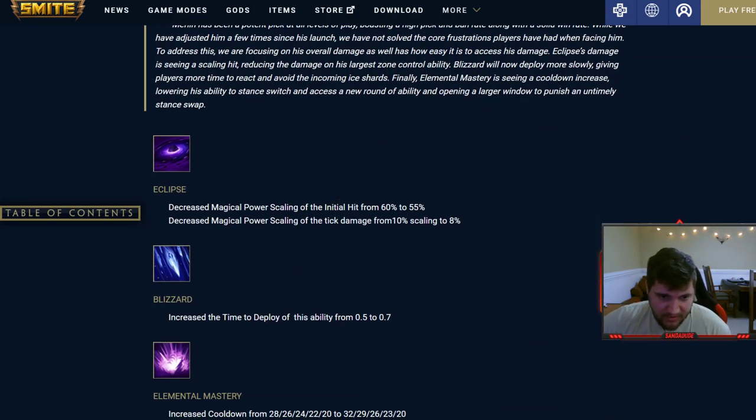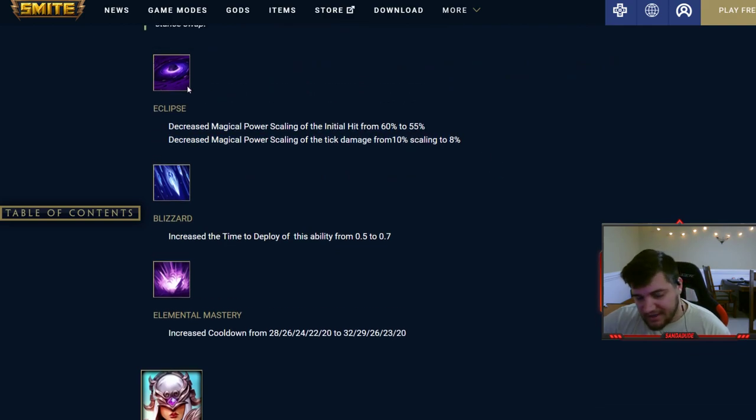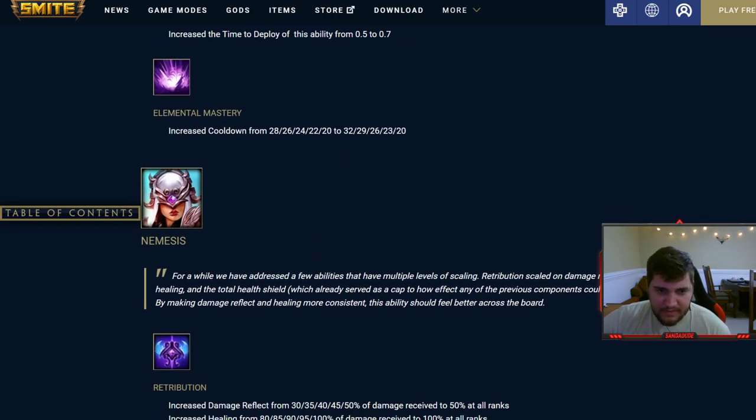Was Was's ultimate now does 30 more base damage at all ranks and instead of gaining mitigations over ranks it's a flat 25 pure mitigation at all ranks — pretty hefty alt buff. Merlin: decreased magical power scaling on his one in void stance, and Blizzard got a 0.2 second slower deploy time. The ultimate just has a longer cooldown — still 20 at max rank but longer cooldown in general. That seems fair.